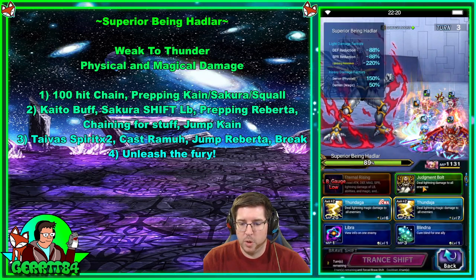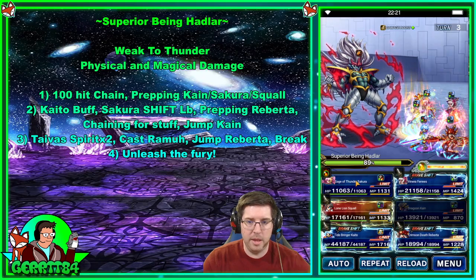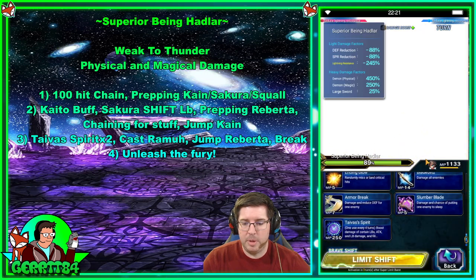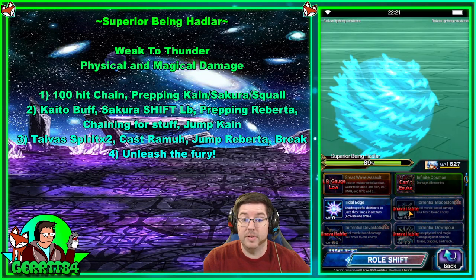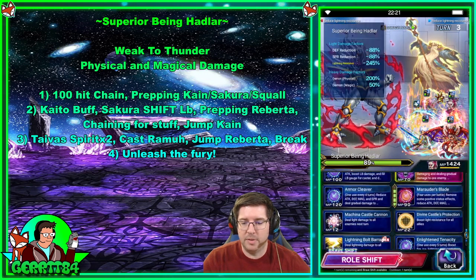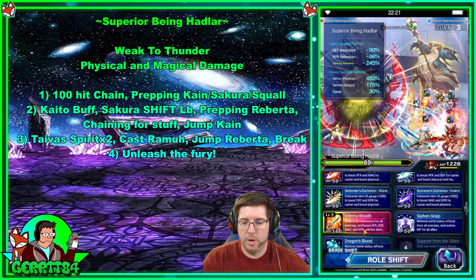First, we're going to hit Judgment Bolt to get the lightning imperil field going. Squall is going to use Tyvus's Spirit, and Kaito is going to use Tyvus's Spirit from his shift form. Venera is going to apply Marauder's Blade for the break, and Roberta is going to jump.